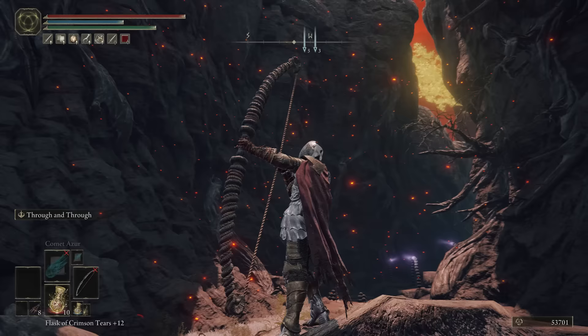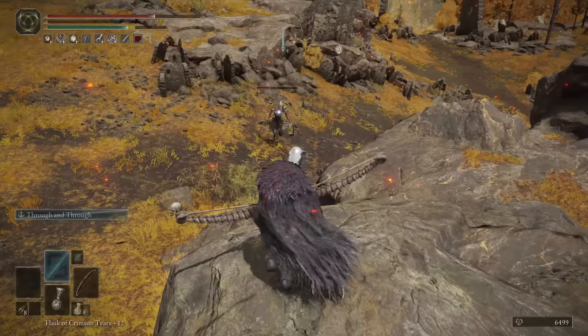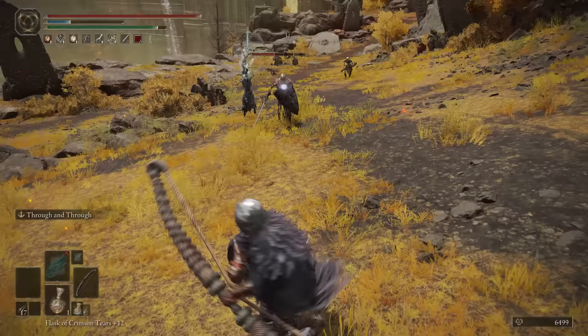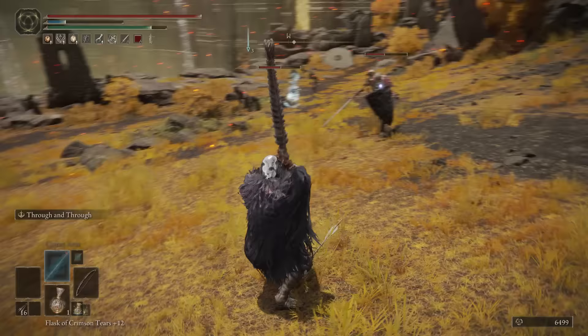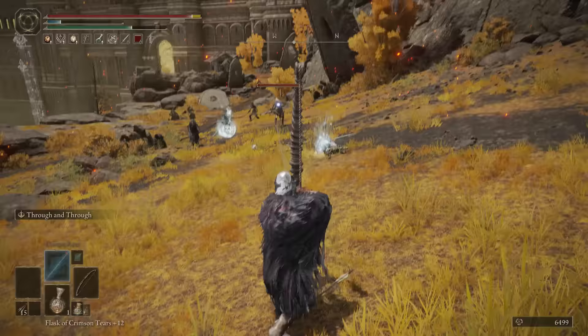The next rare weapon in Elden Ring that most people won't have is the Golem Great Bow. This bow out-damages all other great bows on a quality build. According to the description, this great bow requires enormous strength just to draw, suggesting it was not designed for human use. The amount of strength it does need is 24, along with 18 Dex, so make sure you've got that in order to fire the Golem Great Bow.